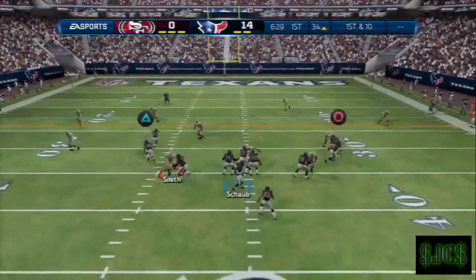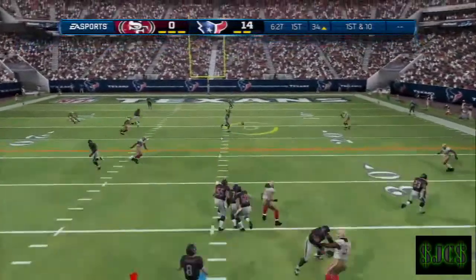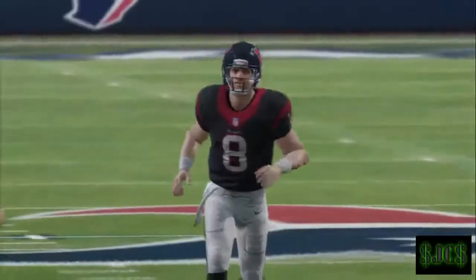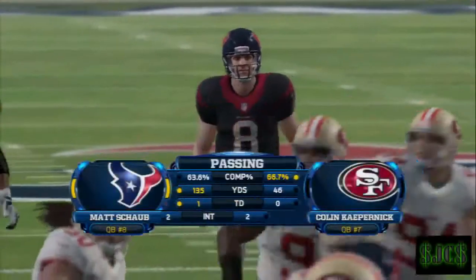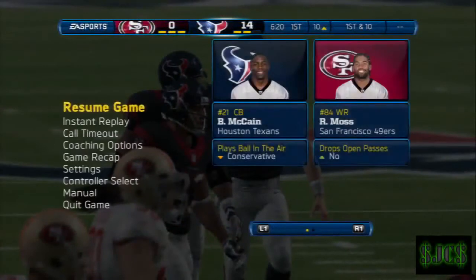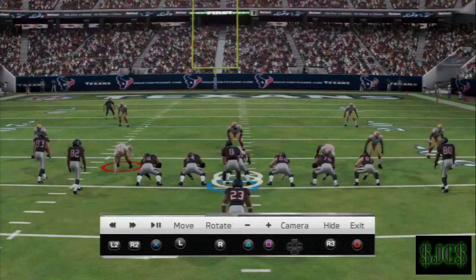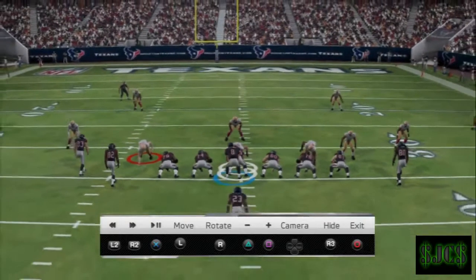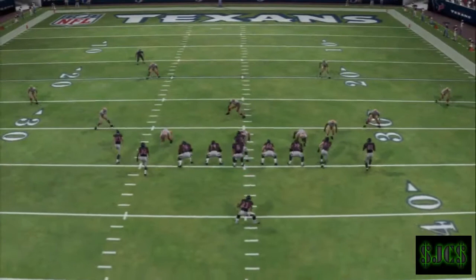I'm going to run the play so you can see exactly what I'm talking about. As you can see, boom — wide open against any zone coverage. It's a really good money play out of the Redskins playbook. The formation is Single Back Tight Doubles and the name of the play is called Close Skins Under.